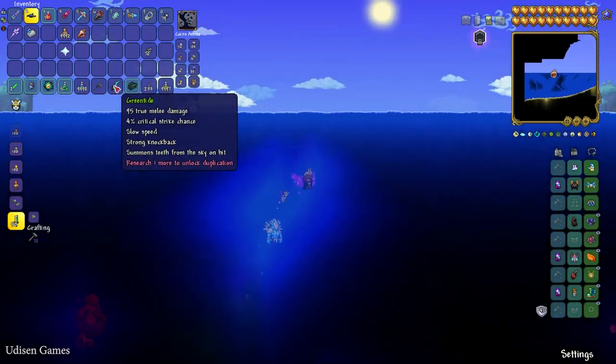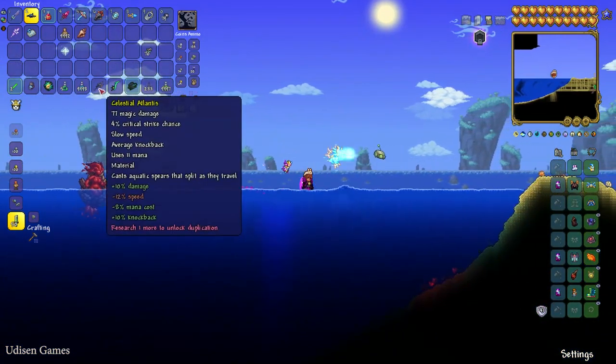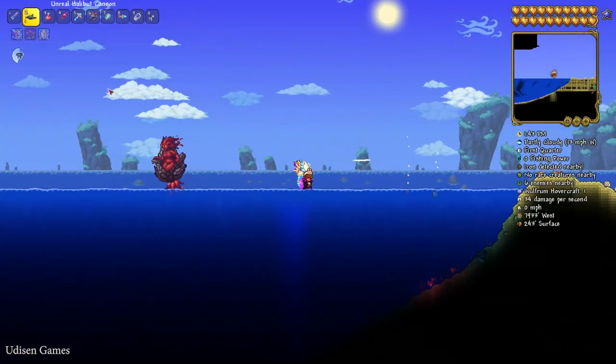And the drops: Grenatine. Godly Brexus Flesque. Celestial Atlantis. Wow!